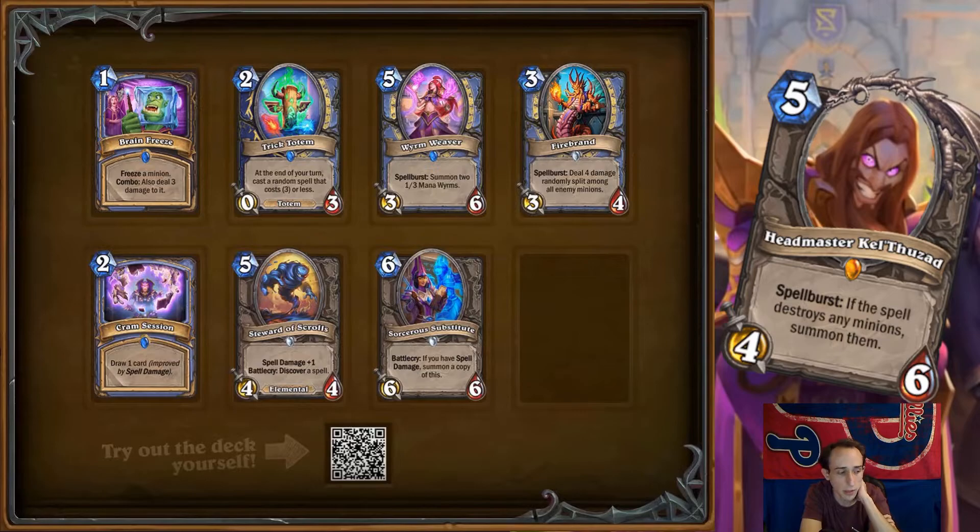Next we have Steward of Scrolls — I'm not feeling this one. It's a five mana four-four, spell damage plus one, battlecry: discover a spell. As with most discover-a-spell neutral effects, it's from your class. It's understated for a good discover with a spell damage bonus. It's comparable to Azure Drake, where you draw one and generate one — that was really good back in the day, but I'm not sure it lives up to today's standards.